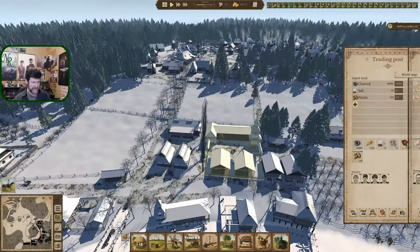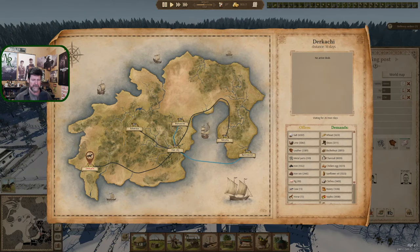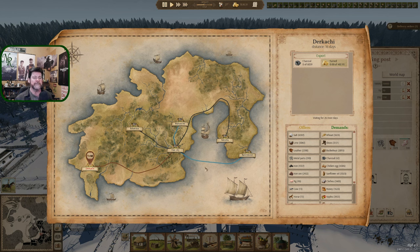Let's go play with Dirkachi. You're over here — we sell you charcoal. You want 8,000? We're going to empty the town if we use all 8,000 — we'll leave 1,000 in town or thereabouts. We're still making it quite fast, so we'll sell you the charcoal. And then what? Shoes are doing what — there's 879 in town.